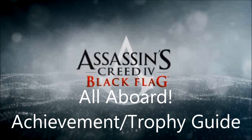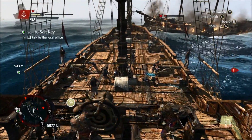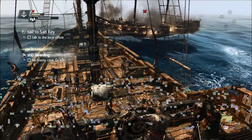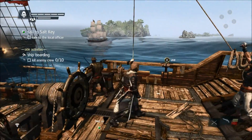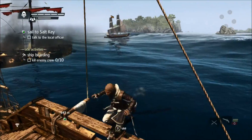Hello Internet. This video is showing how to get the All Aboard Achievement Trophy in Assassin's Creed 4. For this one you have to board a ship and steal its cargo without losing any crew members. The ship I did it on was a Hunter ship, and they appear once you've destroyed several ships at one time.